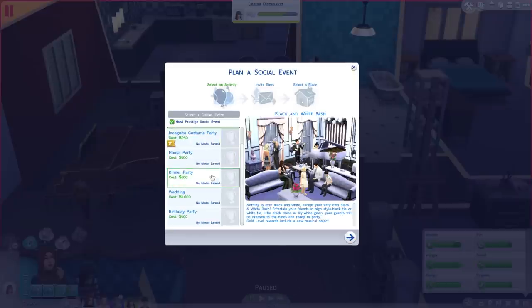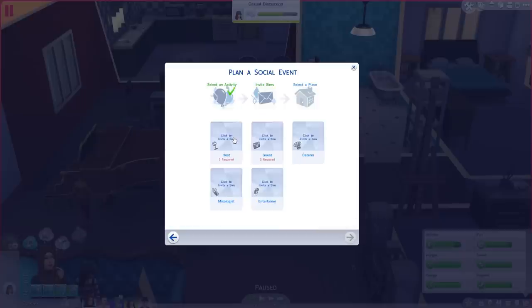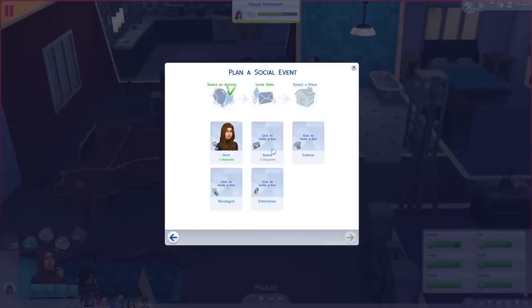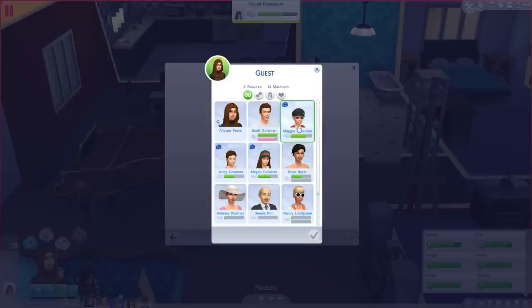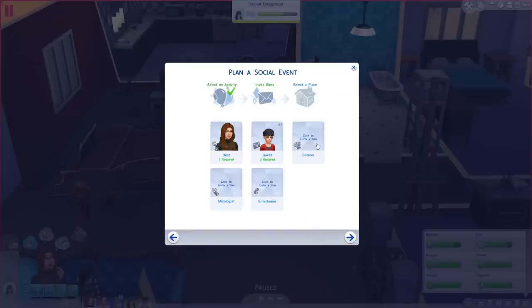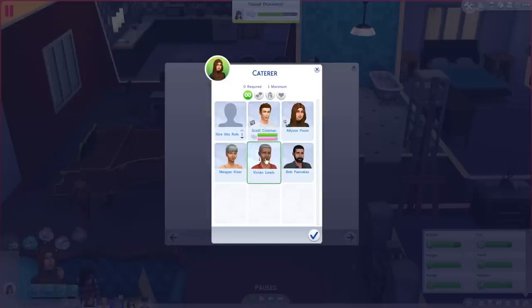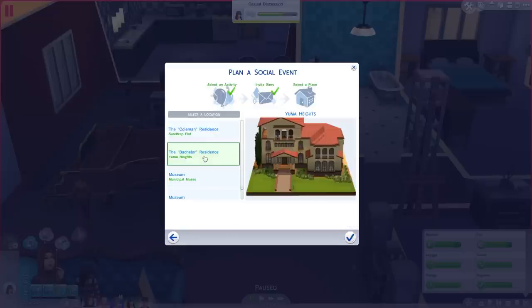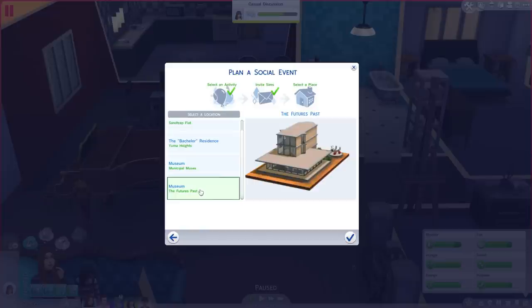A black and white bash — house party, dinner party, wedding, birthday party. What's that costume one? Oh baby, this is too good. Let's go for a black and white bash first. What time is it? 1pm — that's not too bad. You can be the host. You can invite some guests. It's going to literally invite everyone. Scott's the host, Allison's the entertainer. I've got to select a place where we can do it. That looks like the museum — let's do it here. We're going to party right now. I was meant to change the kids' clothes but we'll do it in the next episode.